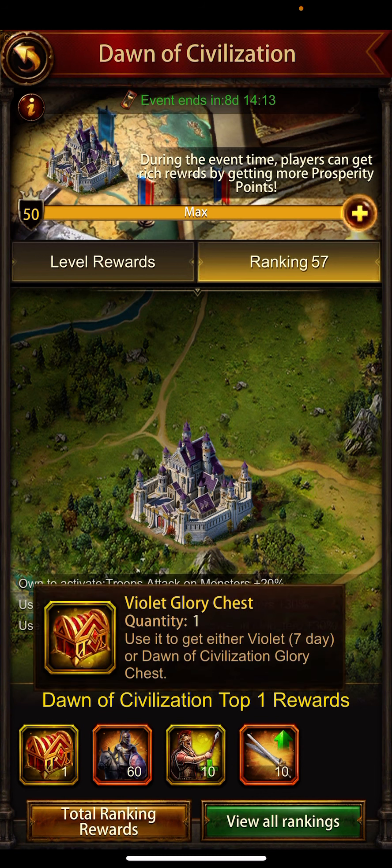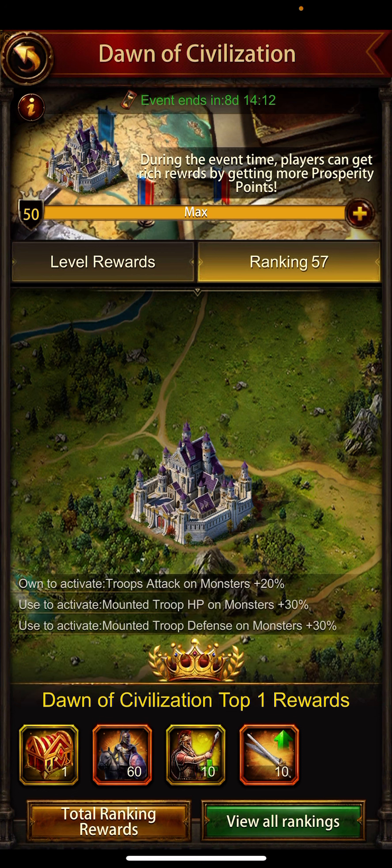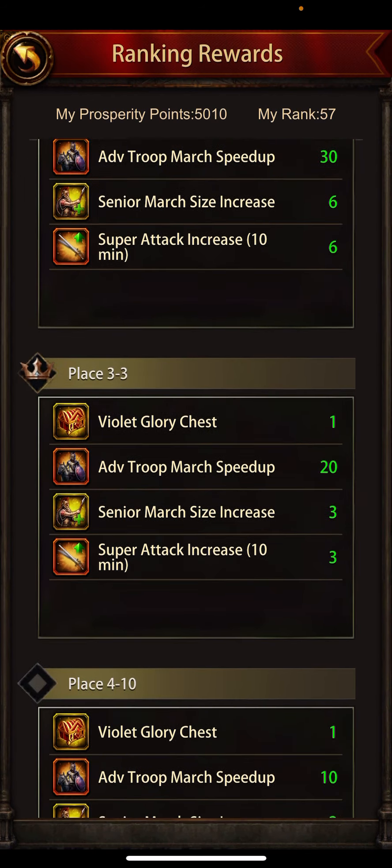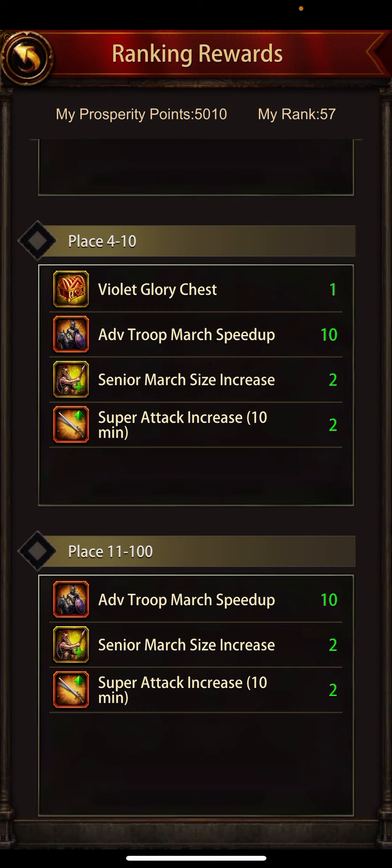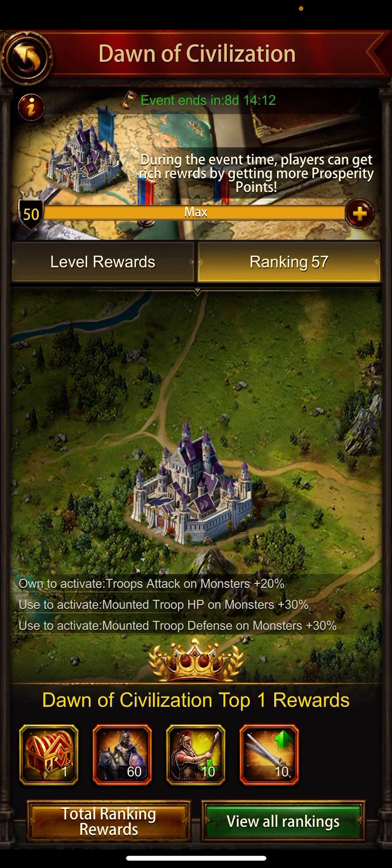This chest says to use it to get either Violet seven days or the Dawn of Civilization glory chest. Only the top 10 players get these ranking rewards, so spending a lot of gems for the ranking may not be worth it. Without spending gems, you can easily reach top 100 ranking and still get rewards. Hopefully this video answered all your questions about decoration buffs and how to check decoration time frames. Thanks for watching, have a good one!